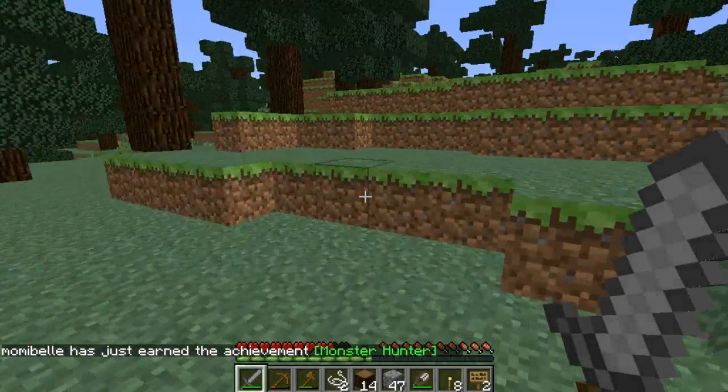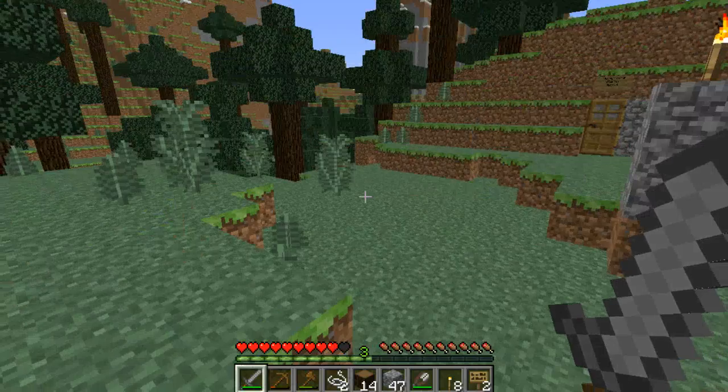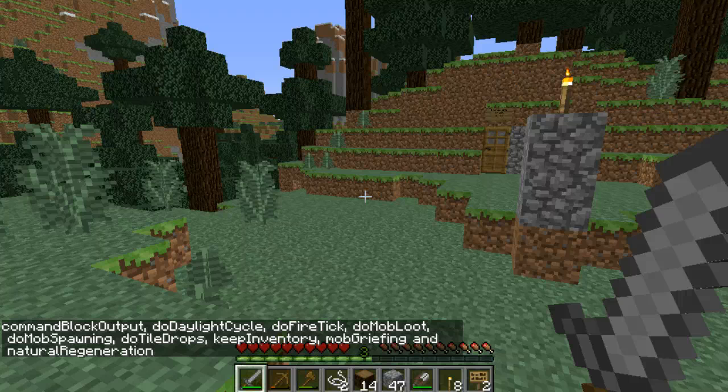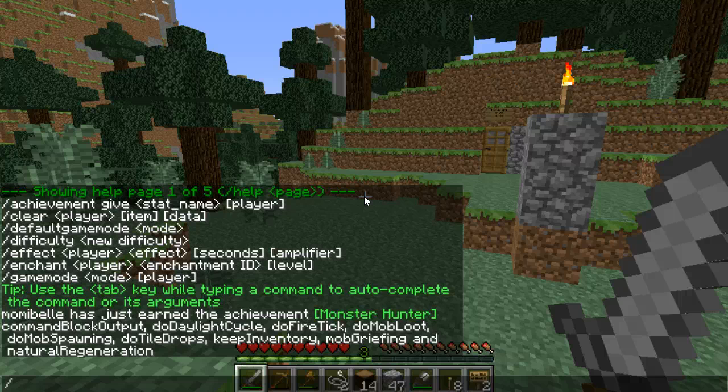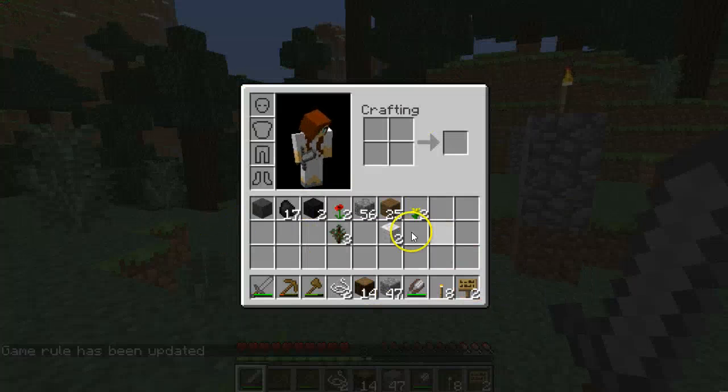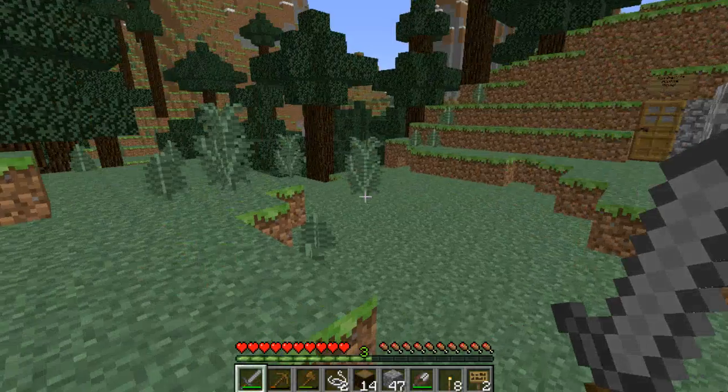This game is in survival mode on normal, so there will be mobs — you can set it to peaceful. The way you can do that — I'm going to show you all the game rules here. The first item of importance: you want to keep inventory on, so you need to type into your console or chat 'gamerule keepInventory true.' That way, when somebody dies in the game, they don't actually lose everything in their inventory, because it can take a little while to acquire those items.